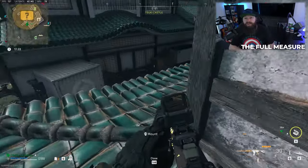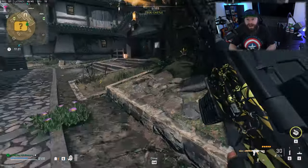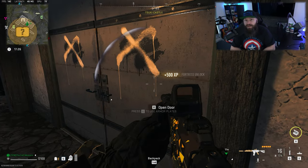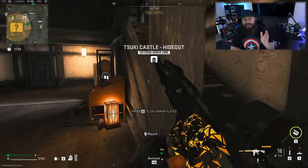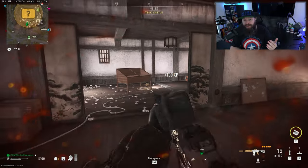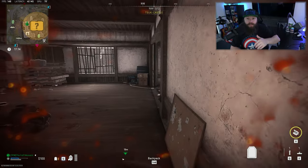The lockers you're looking for sit just inside the entrance — turn right twice and you will spot the three lockers against the wall right there. Each one of these lockers consumes one charge of the key, so if you have a three-charge key you'll be able to open all three, otherwise pick your poison.